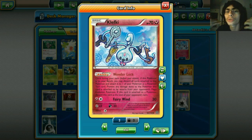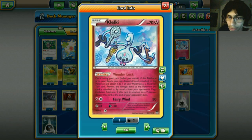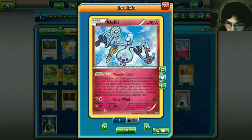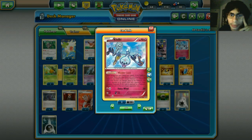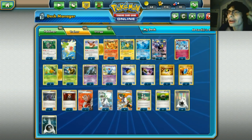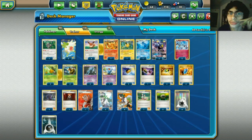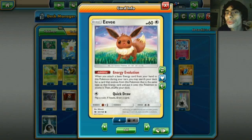Two Clefairy - another way to get Pokemon to the discard pile easily, plus it has Wonder Lock, which can help you get to Mega Evolutions and GXs. There are Megas like Mega Ray seeing more play now, and Mewtwo EX is still one of the most popular decks in the format.